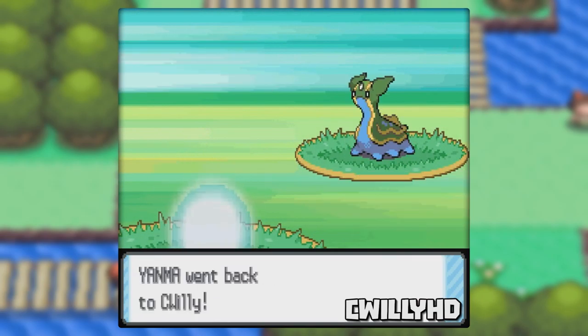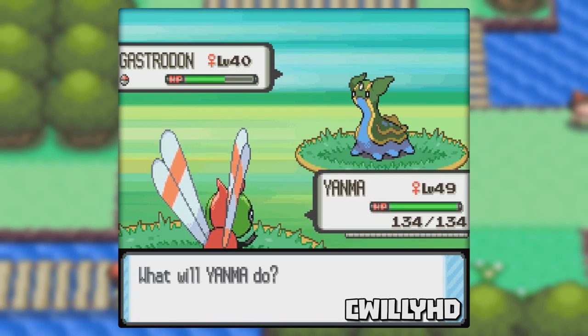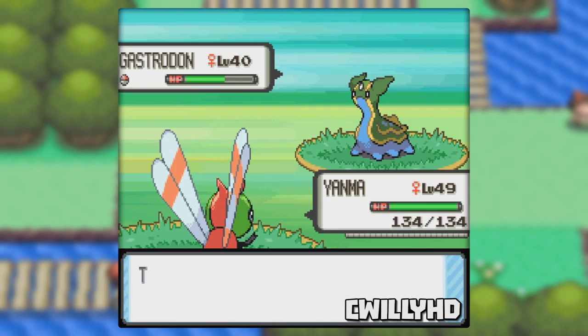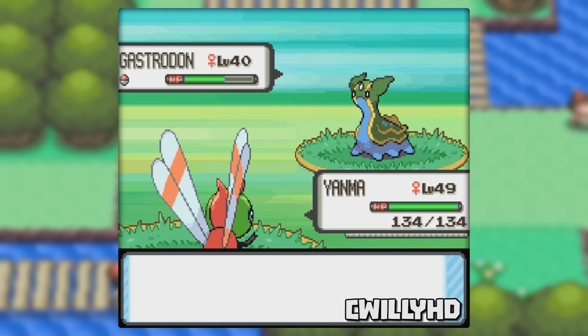When in a battle, if you use U-turn and switch to a Pokemon that has a Choice item on it like a Choice Scarf, you won't be able to attack because the game locked U-turn into the Choice item. Unless you have U-turn on that Pokemon you switch into, any attack won't be allowed. This glitch can be pretty annoying if you actually need to use an attack, because now you're pretty much forced to swap out and take damage.